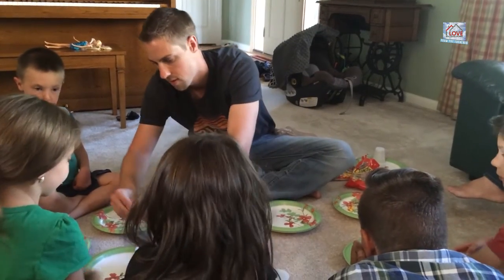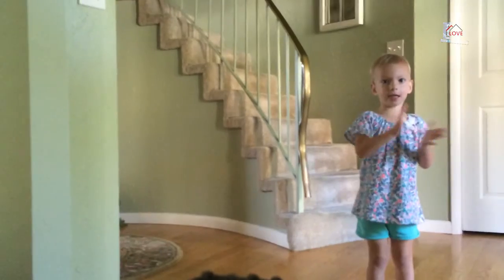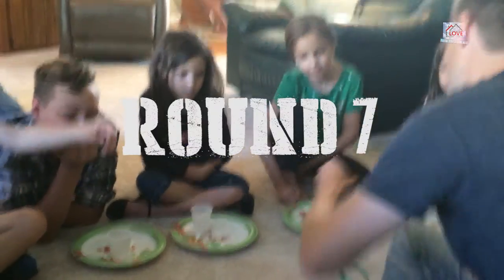Now the first people had five kernels, and a couple of people did this: they took those five kernels and put them as a group on the plate in front of them. So when we went to round six, I put a kernel of corn in everybody's cup, and everybody that had a group of five kernels on their plate got one more placed on top.